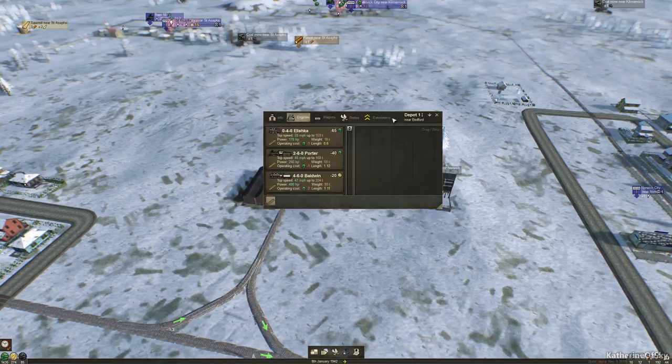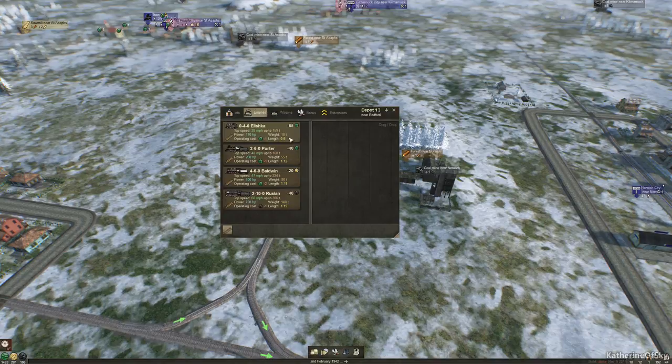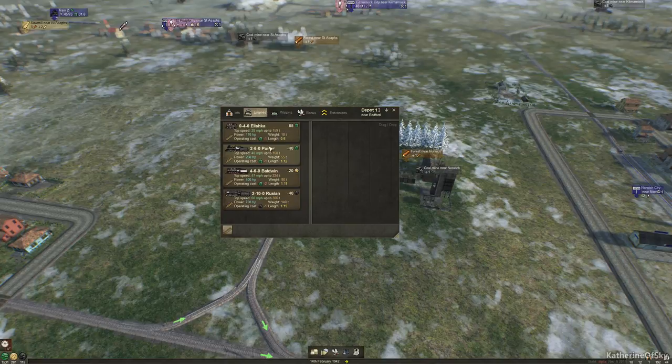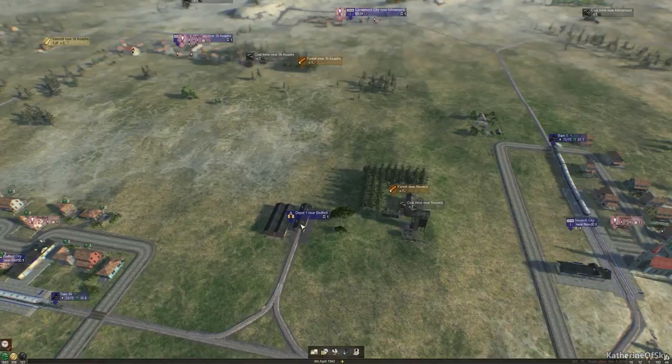Oh, we have new engines! We have this one which is top speed of 28 miles an hour, 170 horsepower. It has a shorter length but I don't know why we would use it — it costs the same amount to run. We also have the 210 — Russian, perhaps — top speed 60 miles an hour, 700 horsepower. Oh, this is so tasty. I think we're going to get this one and replace all of our locos, but it does require coal to run.